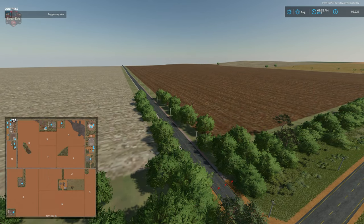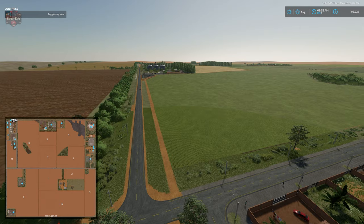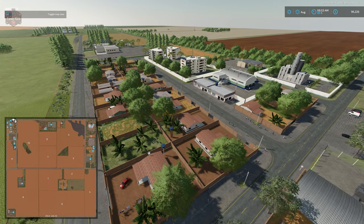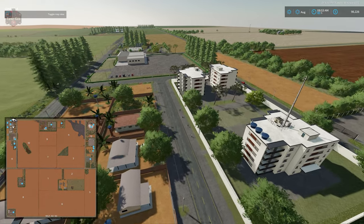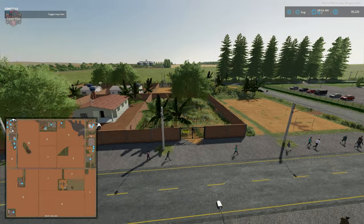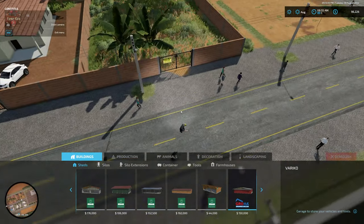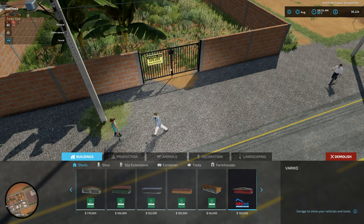This map has four productions built in: the BGA, a timber facility, a sawmill, an oil mill, and a coffee factory. Here we have the town area I mentioned — it is viable but for whatever reason we cannot open the gate at this particular plot of land. I even tried demolishing the gate and that was not possible either.